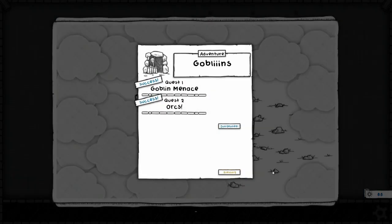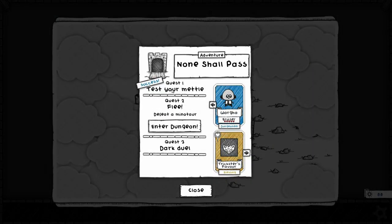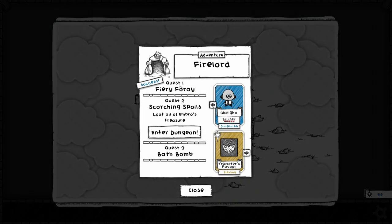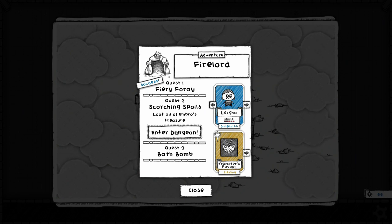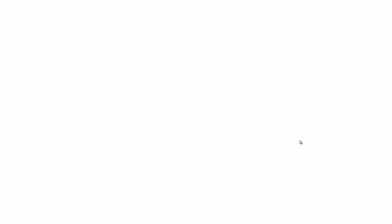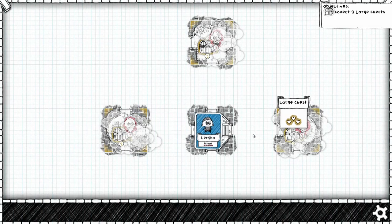We completed the Goblin Menace — that's all well taken care of. Completed the first of the adventures in None Shall Pass — 'Test your mental' — all we had to do was kill a skeleton. That actually proved to be a little bit more difficult than I anticipated, but nonetheless, let's go into the Fire Lord adventure again. Scorching Spoils — we're going to loot Ambrose's Treasure. We're going to take the Mime in here, and I think I'm going to go with Hug in a Bottle to give ourselves some extra health. Let's do it!